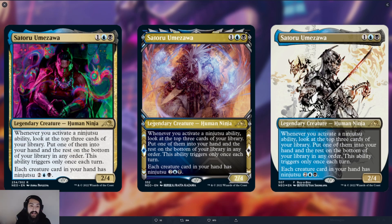This card is kind of nuts — straight up absolutely insane. A 2/4 for three is a pretty decent stat line; you'd probably play a 2/4 for three in just about any situation if it had a decent ability. And Satoru's abilities are kind of crazy.